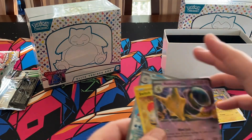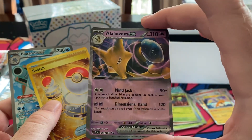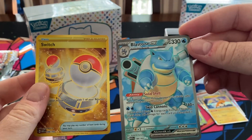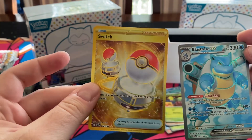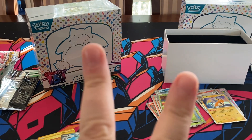Quick showing of the hits: we got the Alakazam EX — I think this is what they consider double rare. Then we got the Blastoise EX. And the Switch — I believe that's a hyper rare. Thanks guys, hope you enjoyed. I think I'm gonna crack that second ETB in a follow-up video, so stay tuned and peace out.